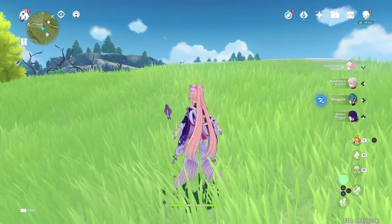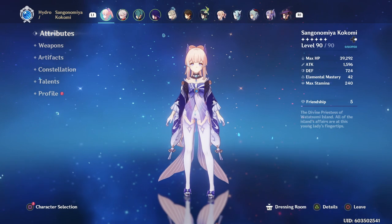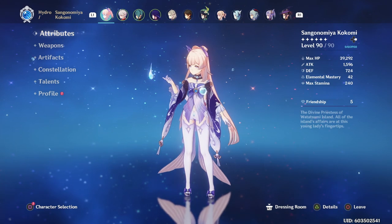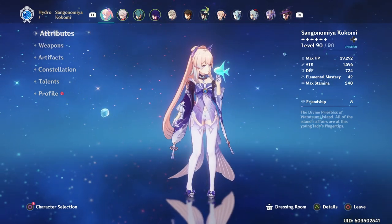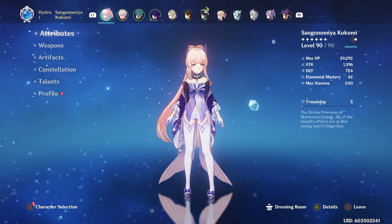Before going over her team builds, let's quickly go over her stats first. My Kokomi is currently at level 90, meaning she can no longer crit. Her max HP is currently sitting at a whopping 39,292, and her attack is currently at 1,596.